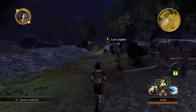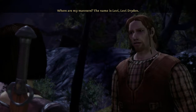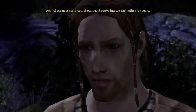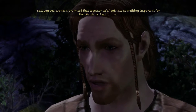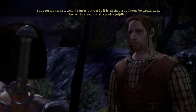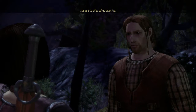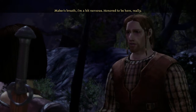We've got that, and this guy as well — Levi Dryden. You're a hard woman to find. The name is Levi Dryden — did Duncan ever mention me? Levy of the coins, Levy the trader? Duncan never mentioned you. Really? He never told you of old Levi? We've known each other for years. But here I am carrying on while you have a Blight to stop. Duncan promised that together we'd look into something important for the wardens and for me. Well, no more — a tragedy it is, but I know he would want his work carried on, his pledge fulfilled.